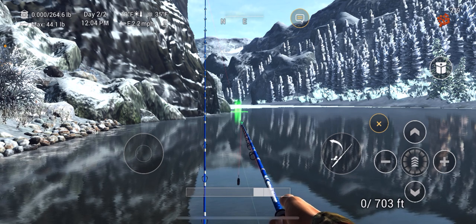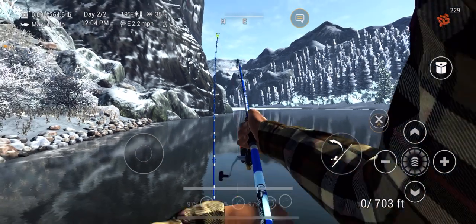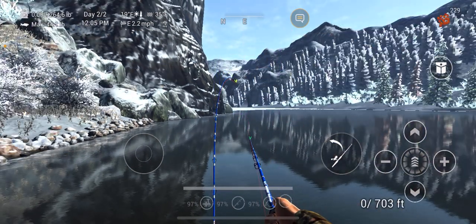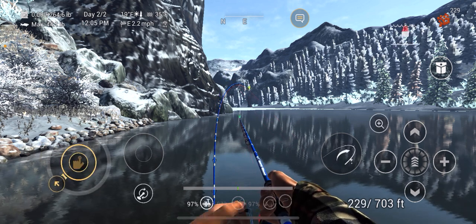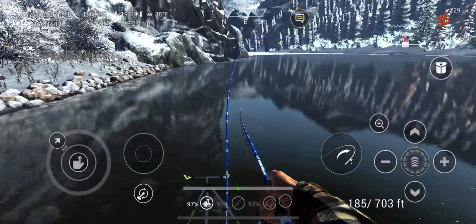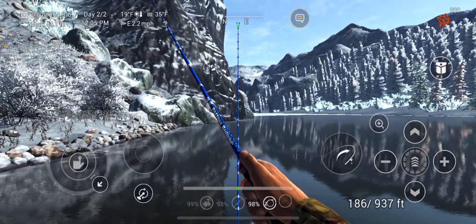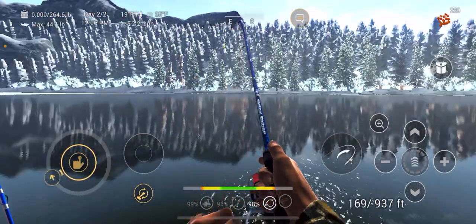So we're fishing now in a hot spot. We cast out anywhere between 180 and 190 feet — as you can see we've got some interest already. That range from 180 to about 190 feet seems to be where it's really good; we can catch a lot of fish around here. There are other hot spots in this lake as well, but this is one of my favorites.